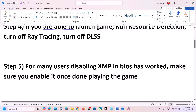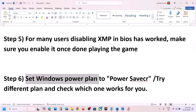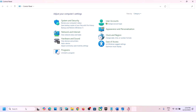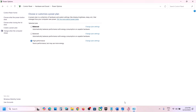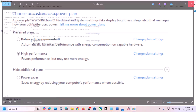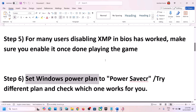The next step is to change the Windows power plan to Power Saver. Type Control Panel in the Windows search box, open Control Panel, go to Hardware and Sound, then click on Power Options. Select Power Saver and save it, then launch the game. You can also try Balanced or High Performance to see which works best for you.